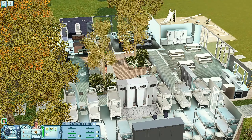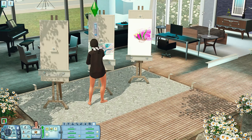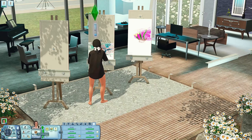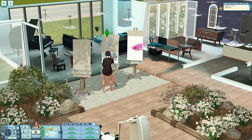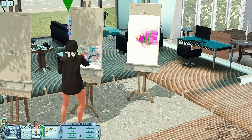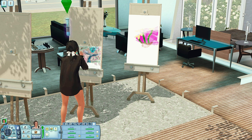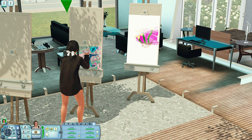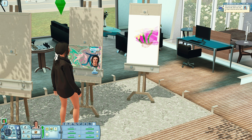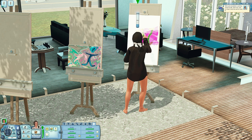We don't have a lot of money. Willa's never had a job before, and in the 100 Baby Challenge you can't actually have a career, so that's another pickle. Let's sell that painting - we need to make as much money as we can. I cheated the stove in, okay allow me, but it should have been there in the first place.